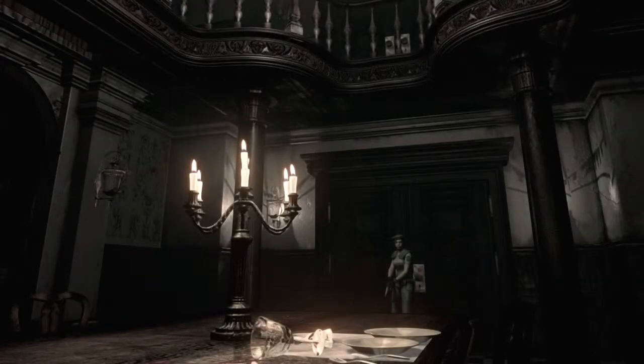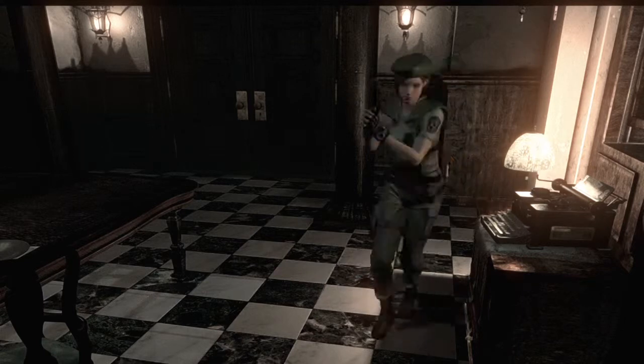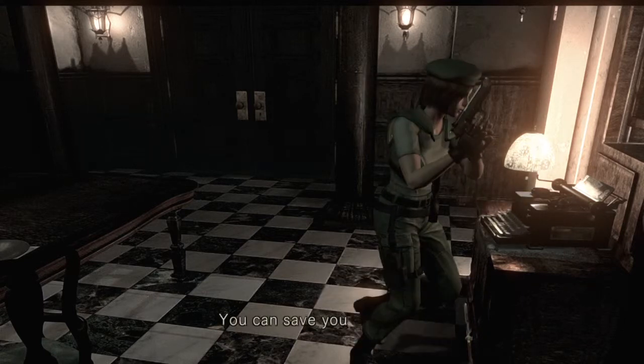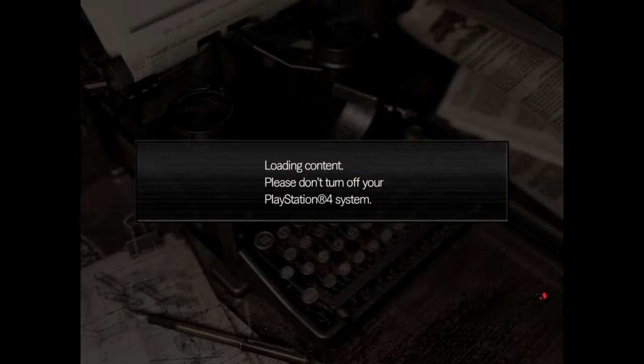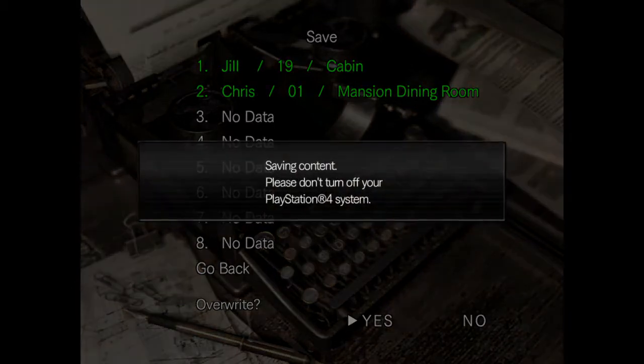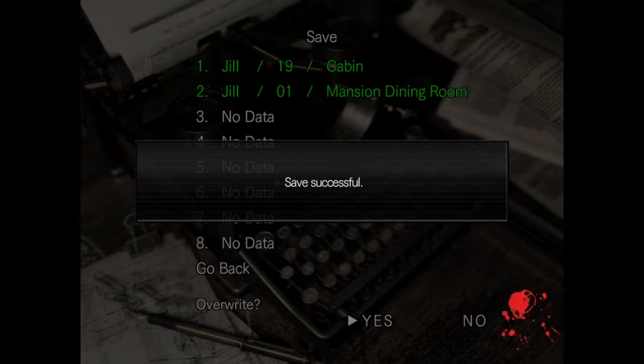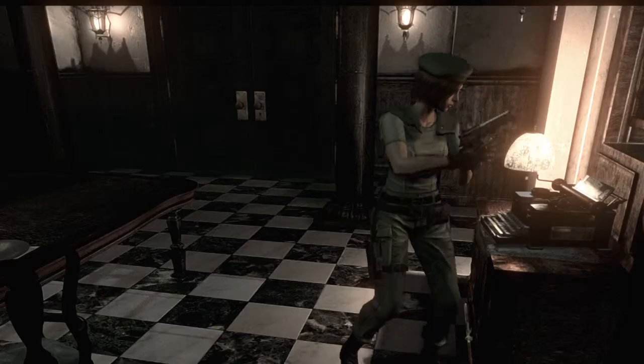Let's go check this dining room again, see if there's anything I missed. I'll quickly save. It's an old typewriter — you can save your progress. I'm going to overwrite this, because that was a terrible start. I was on no health — in the danger health range — and I had six bullets left. It was not a successful play.